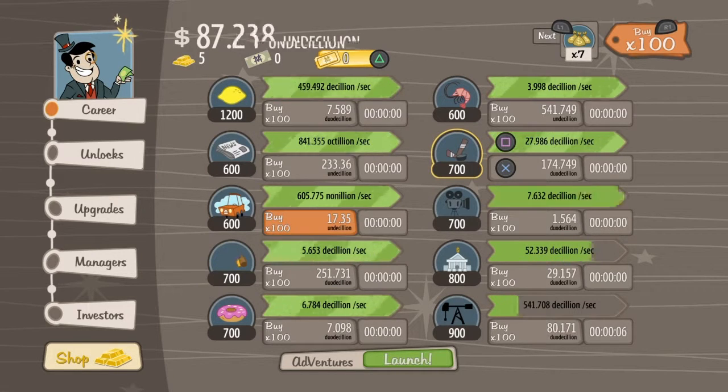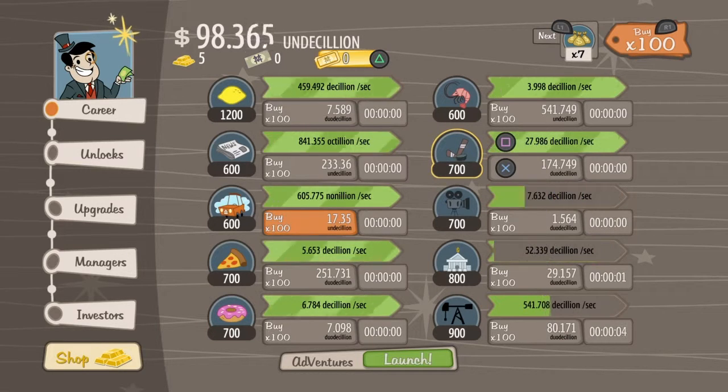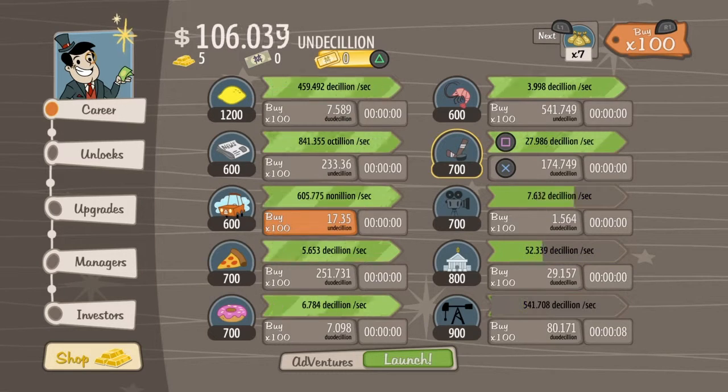So what you need to do is the following steps. First, you close the application and once you're in the loading screen and it says Adventure Capitalist, you automatically quit the game. Then you go into your settings on the PlayStation when you press the PlayStation home button. You go into date and time, and once you've done that you set it manually.